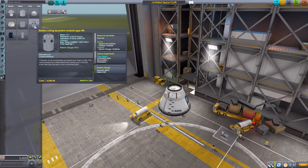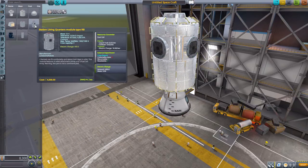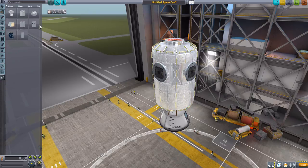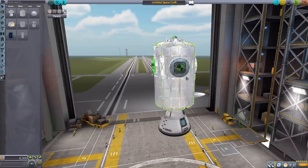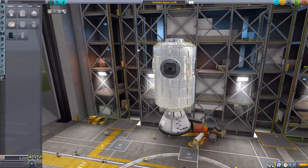The next part is the last of the four different internal views: the station living quarters module type RB. It has a lot going on — not only an internal view, but it holds two Kerbals, is a resource converter that converts liquid fuel and oxidizer into electric charge, has crew report, 400 electric charge, and also has four lovely offshoots that you can build from. Overall just another great part.